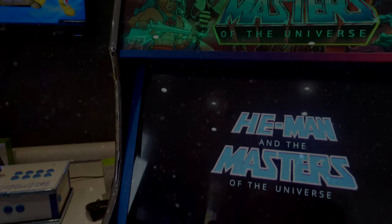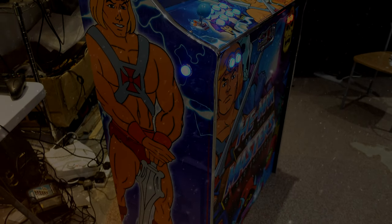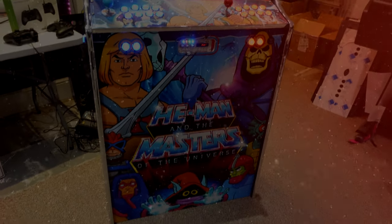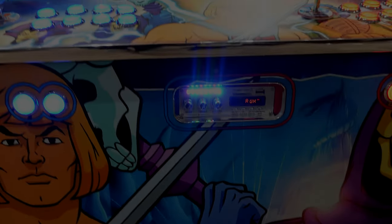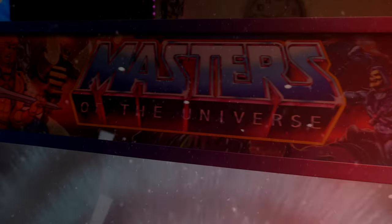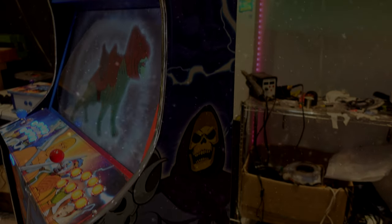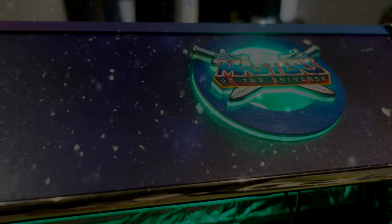Masters of the Universe! I am Adam, Prince of Eternia, and defender of the secrets of Castle Grayskull. This is Cringer, my fearless friend. Fabulous secret powers were revealed to me the day I held aloft my magic sword and said, 'By the power of Grayskull! I am the power!' Cringer became the mighty Battle Cat, and I became He-Man, the most powerful man in the universe. Only three others share this secret — our friends the Sorceress, Man-At-Arms, and Orko. Together we defend Castle Grayskull from the evil forces of Skeletor.